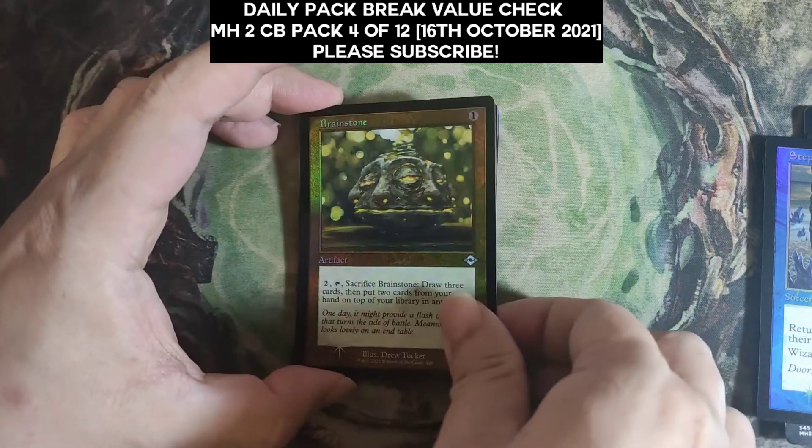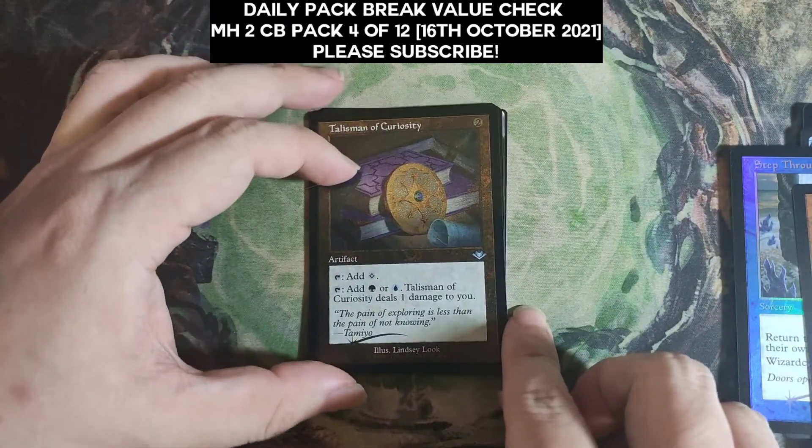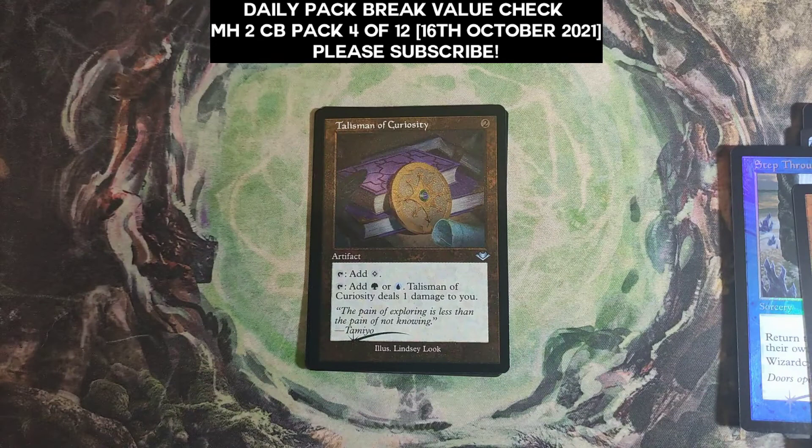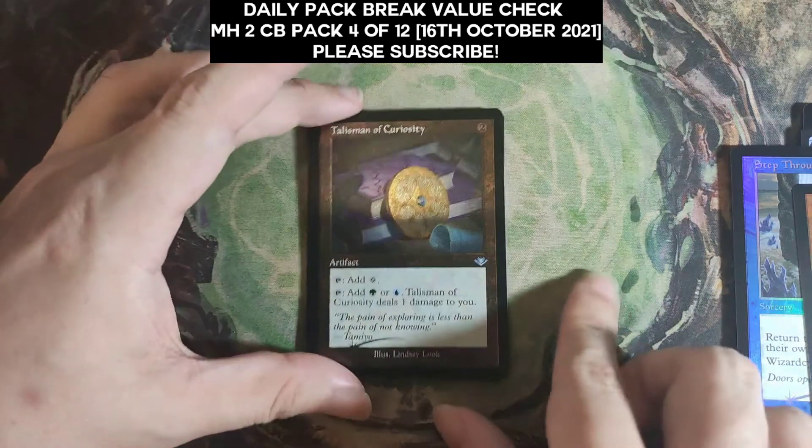Next up is the etched slot — etched Talisman of Curiosity, which is $1.49 on TCGPlayer market price. That's a nice pickup.